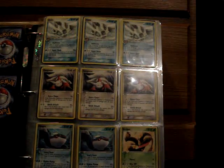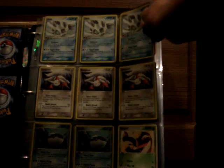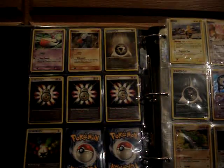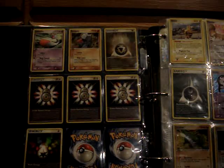The non-hollow rares from Emerald: three Glalie, three Zangoose, two Kyogre, Seviper, Chimecho, Nosepass, Metal Energy, three Double Rainbow Energy, and Multi-Energy.